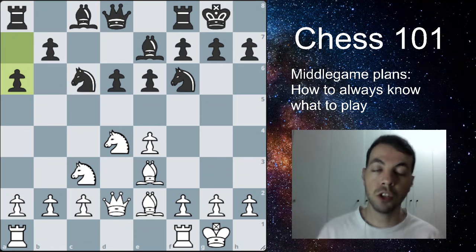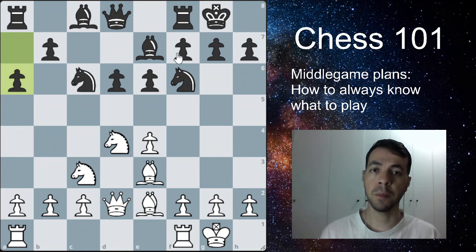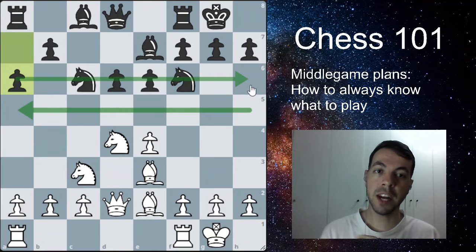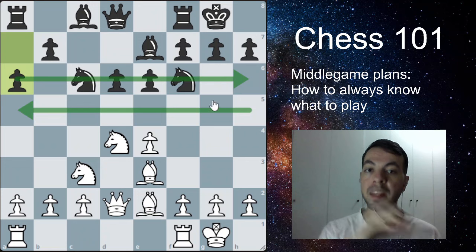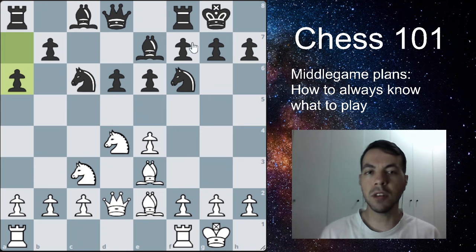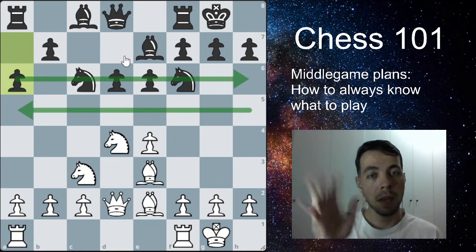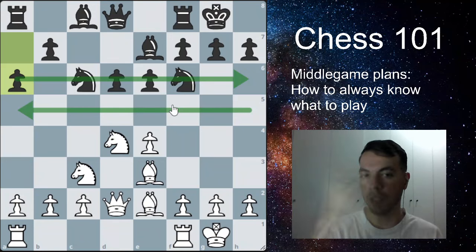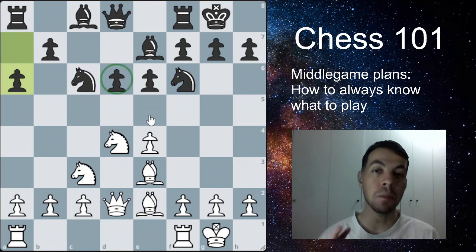You have to look at the pawn structure of your opponent and find holes and weaknesses in the position. Very simply, look for squares on the fifth and sixth ranks — if you're playing black, look for the fourth and third ranks. You have to look for squares that are not protected by pawns, or that can no longer be protected by pawns. The seventh rank can also be relevant, but focus primarily on the fifth and sixth ranks first.